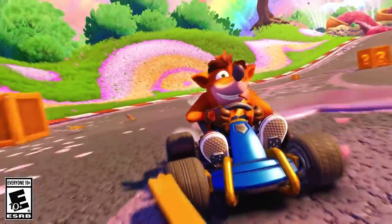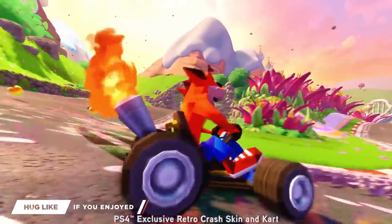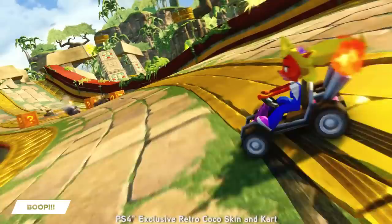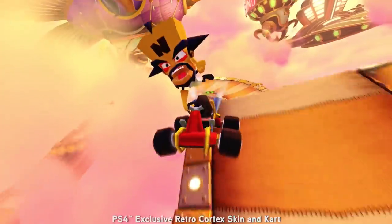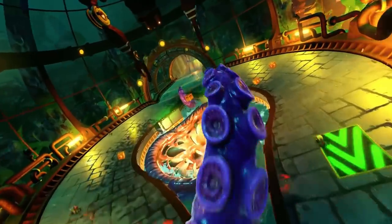Hey everyone, welcome! I am Mr. Bo and in today's video we've got a few things to talk about. Firstly, we're going to be taking a look at some clips and images of the new gameplay that has come out from PAX East. There is a build at PAX East where people are able to play on Papu's Pyramid, Sewer Speedway, Electron Avenue and Clockwork Wumpa. There's also some other information that's come out from various sources around the same time which we'll be covering as well.